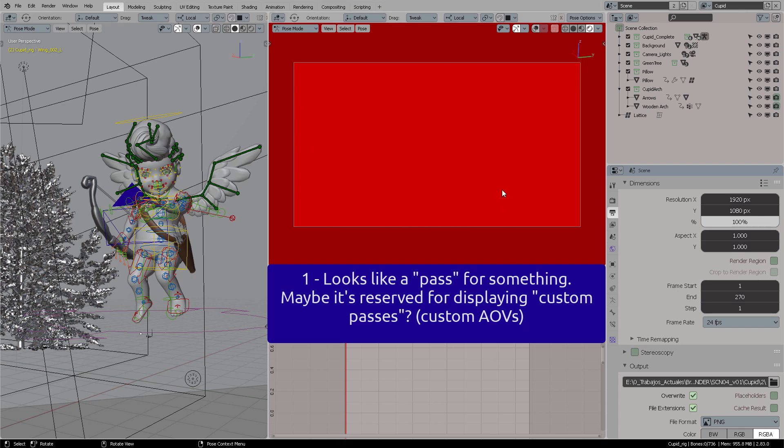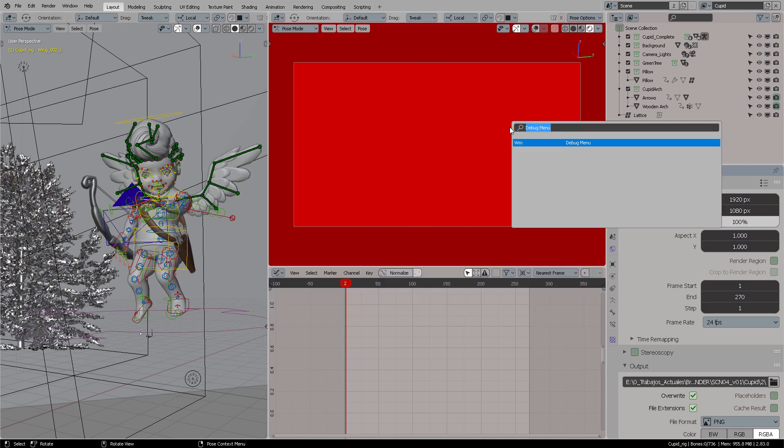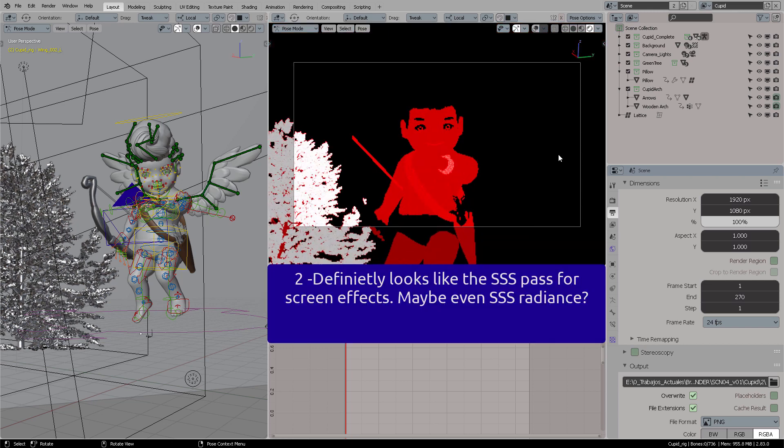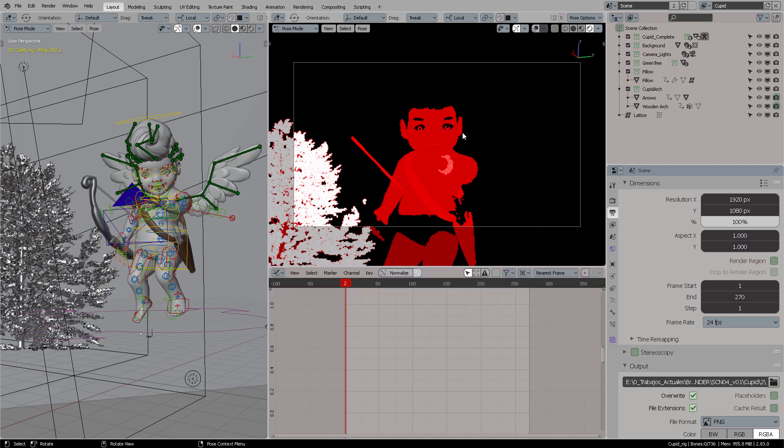Number two shows what is definitely a look for the SSS pass — for screen effects, maybe an SSS radiance — because you can see it right here on this metal object; it's irradiating light.